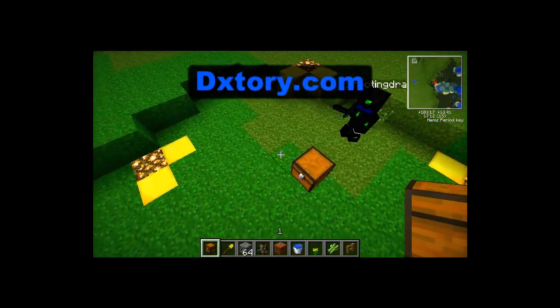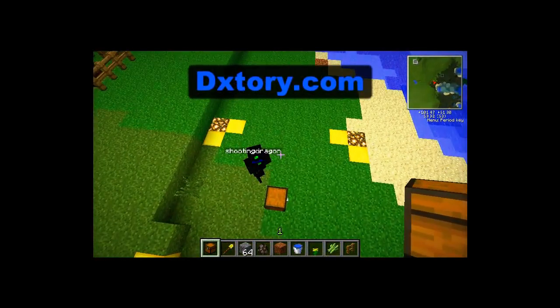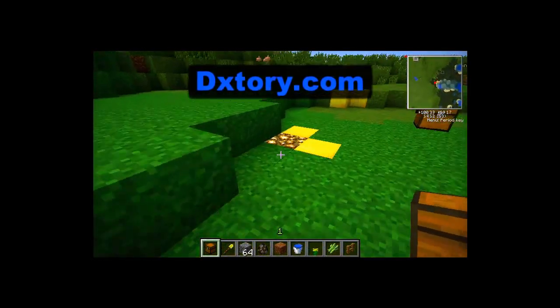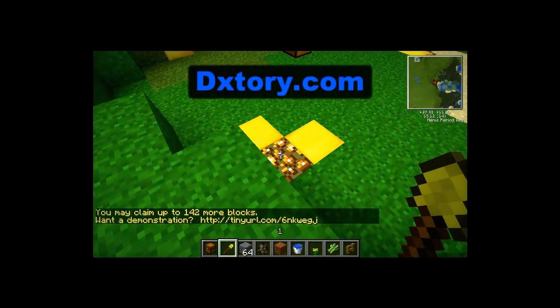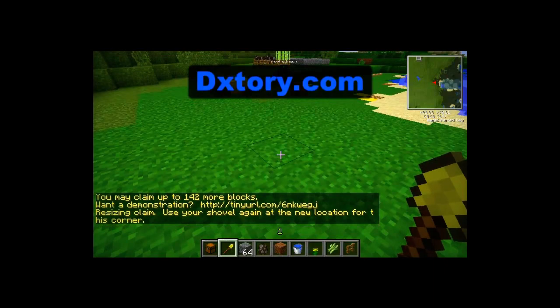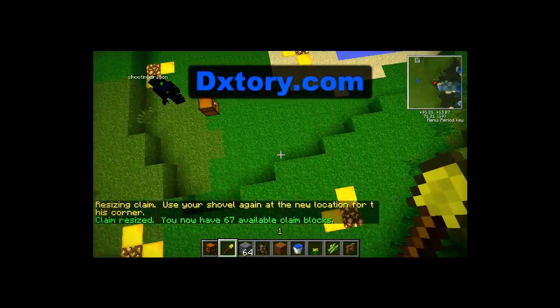Now you guys maybe are wondering this is a small area and you have a bigger house. This can be fixed by using a golden shovel. You're going to right click on the glowstone with your golden shovel, it's going to disappear, you guys can move back and right click again and your area will get a lot bigger.